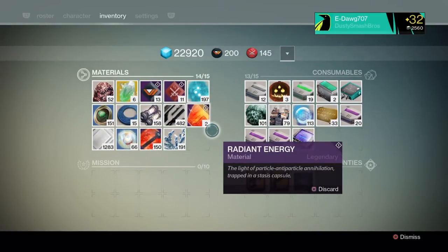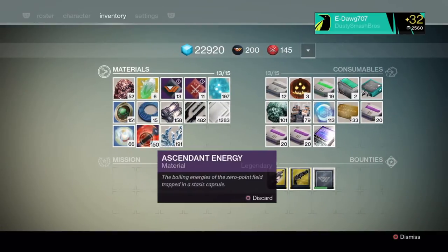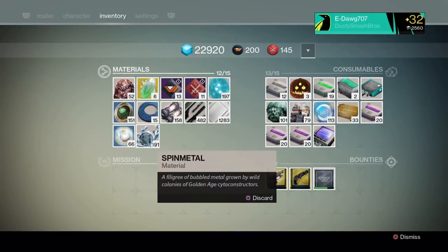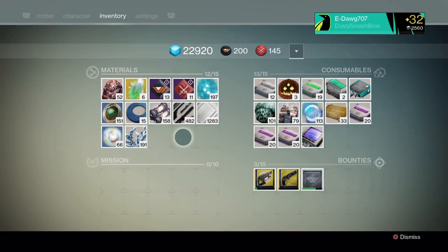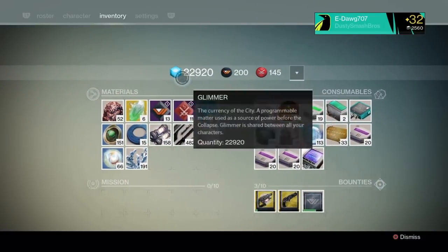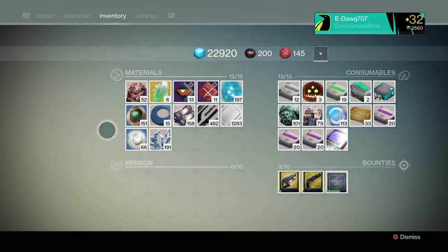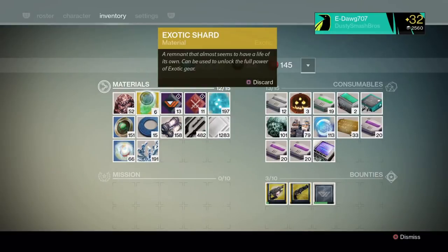Here are some more examples. I'm done with my radiant energies so I throw them in the vault. I already used my ascendant energies so I get rid of those too. Say you wanted to transfer strange coins to another character — you can do that, all without going to the Tower. I don't hate going to the Tower, it just takes so long to load — if they reduced load time I wouldn't really care as much.